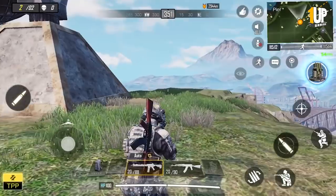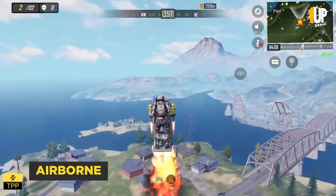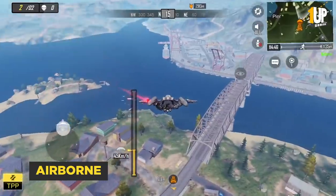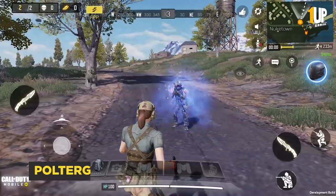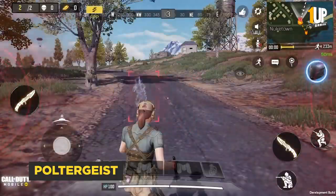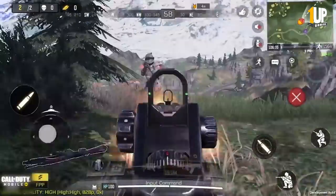Airborne. With the Airborne class you can summon a catapult that ejects you into the air and gives you wings so that you can glide to a whole new location. Very useful if you're fighting outside the safe zone. Poltergeist. With the Poltergeist you can become nearly invisible for a short duration — for the people who like to camp, you're telling me they can be invisible as well. Wow, just wow.